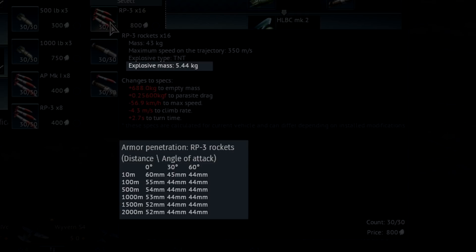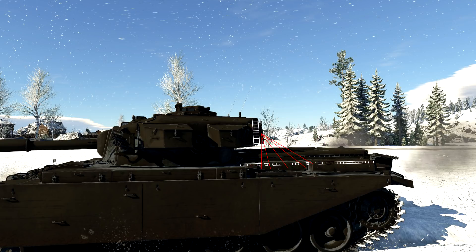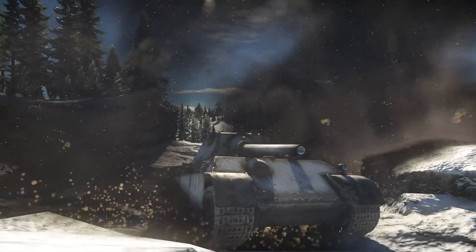Speaking of breaches: in War Thunder, a sphere is created around the impact point of any explosive shell, and beams from the center of the sphere seek out the most vulnerable point in the armor. So if a high-caliber high explosive rocket hits the base of a tank, it has the potential to blow the vehicle up from the inside out —